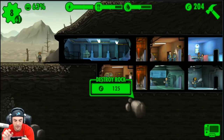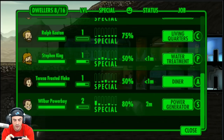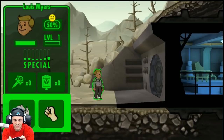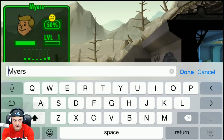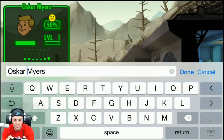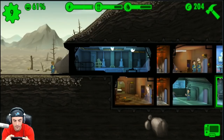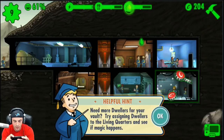We have 204 caps — we could go deeper but I don't think we're ready for that. There's a spinning plus-one icon — someone's coming! Lewis Meyers — we're changing his name too. It's now Oscar... Oscar Meyers! He's good at L, which is Luck. We'll put him in the living quarters because he's got a ways to go in life. Collect some water — need more dwellers for your vault, try putting dwellers in the living quarters and see if the magic happens.